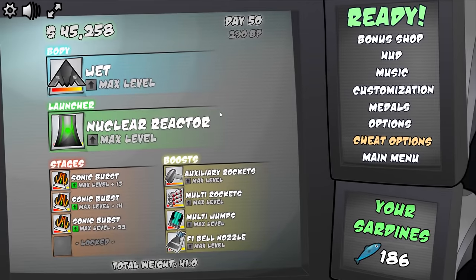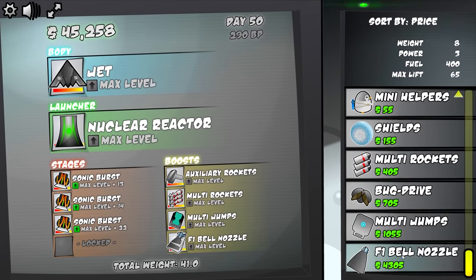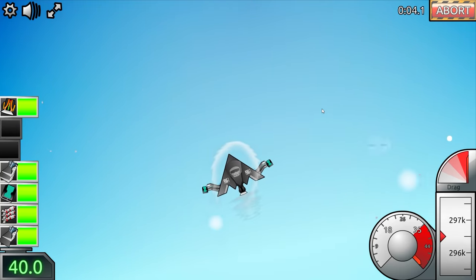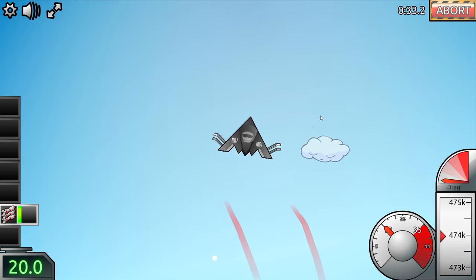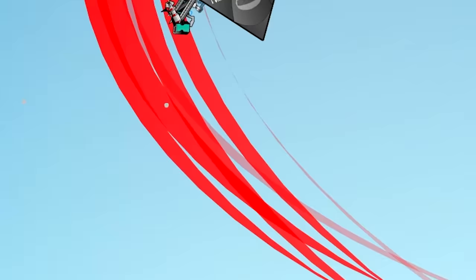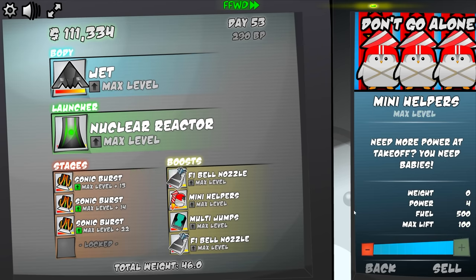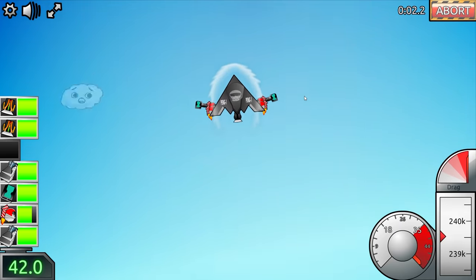485,000 feet by itself is worth $40,000. But where do we go from here? Maybe we'll swap out these auxiliary rockets because they're a pretty basic item — things further down are probably better. So let's go with F1 bell nozzle again because that's going to add some juice for sure. I'm going to do this part a little more efficiently — I shouldn't really touch anything now because we're going max speed anyway. Got to wait till the speed slows down and then I can use my jets. We're upside down — and we're good again. My rocket just looks really cool.